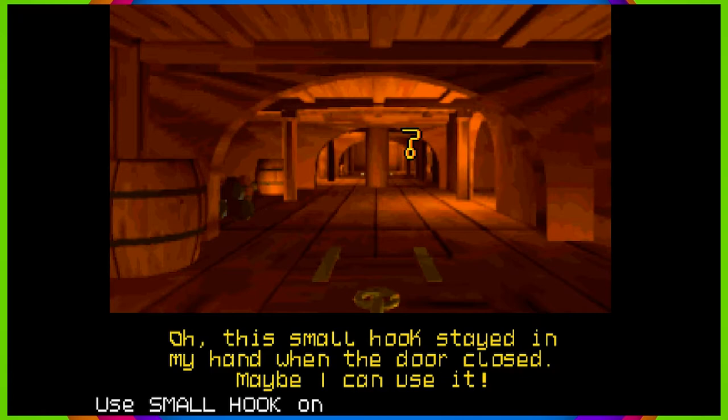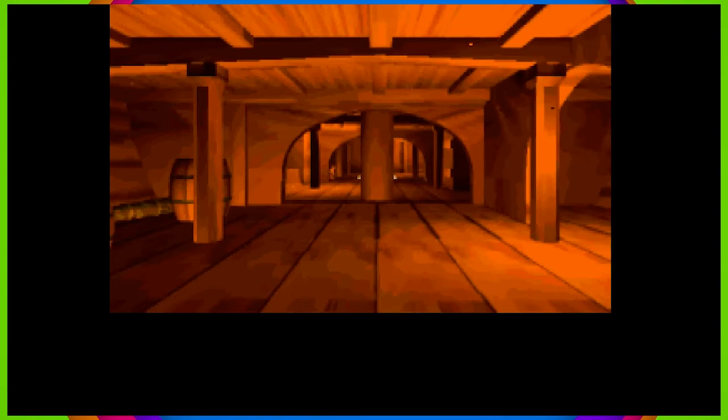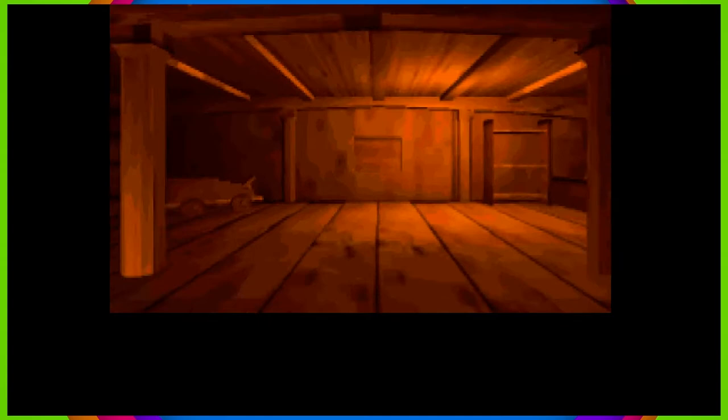Back to the Brisket. The small hook stayed in my hand when the door closed — maybe I can use it. We've got a small hook. You want me to just tell you the rest of the game? I'm kind of checked out, alright. Use pliers on wooden pin. So there's a wooden pin somewhere — sounds like a thing I'll find.